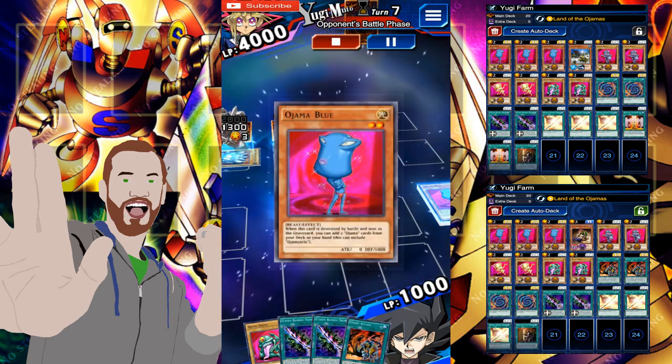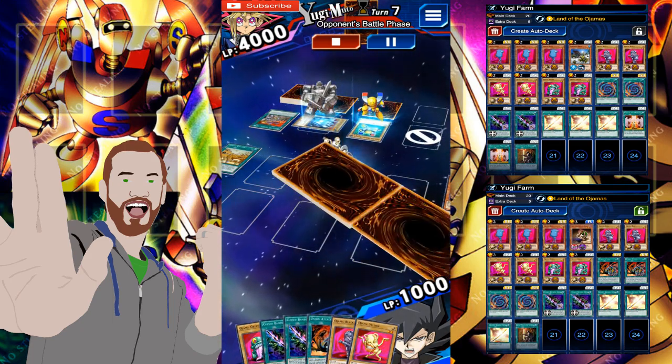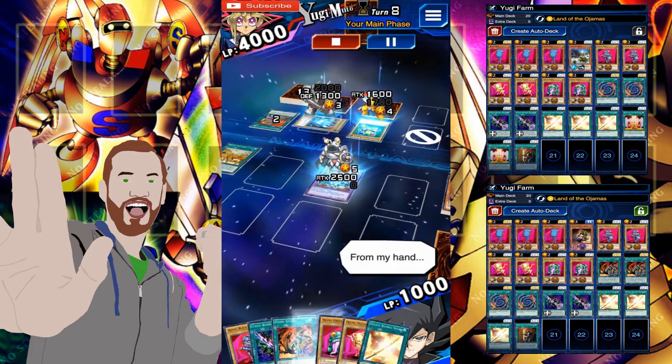We also have the Bamboo Sword just to speed things up a bit, just in case you find yourself waiting a little bit. And guys, really read what Ajama Country does so you know how to use the deck properly.